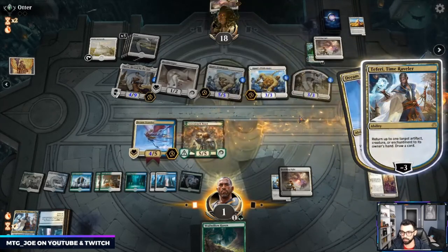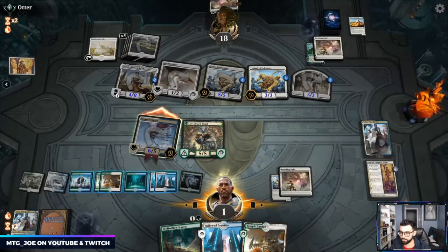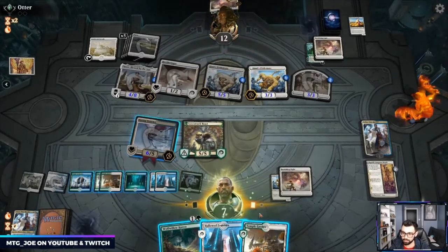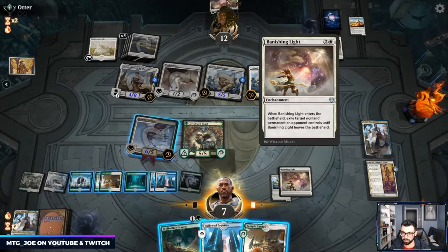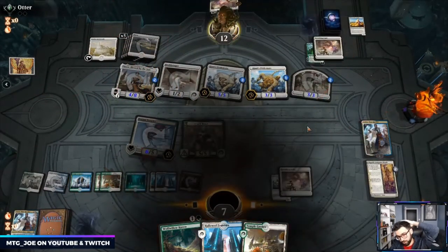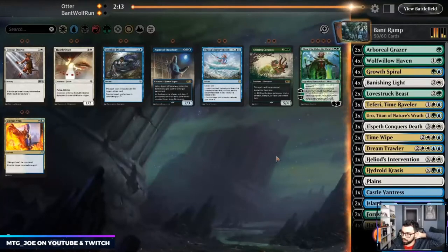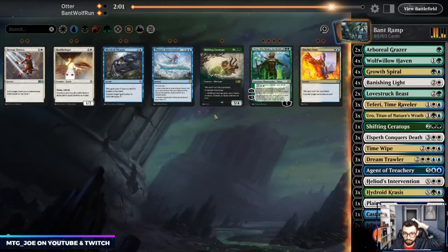Not going to get there this game. That comes down, it gets rid of Lovestruck and they hit me in. Could have reset one of these — that was probably the more correct play. We need a Time Wipe there. Nissas didn't seem that solid. Hushbringers can gain us life but don't do too much. Maybe just an Agent and a Ceratops as a blocker — the ETB effects aren't too prevalent in Mono White.